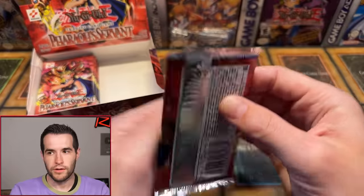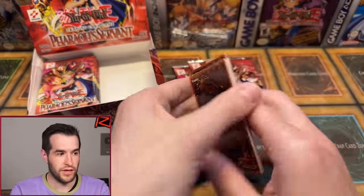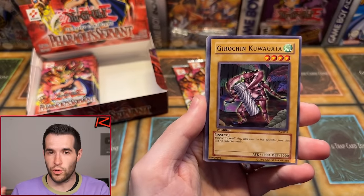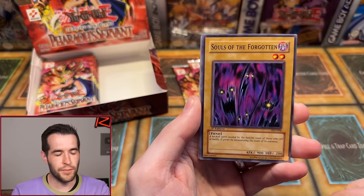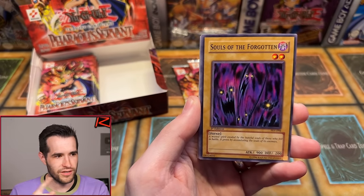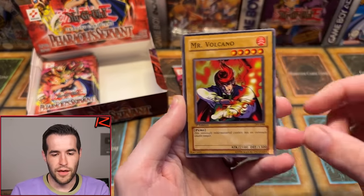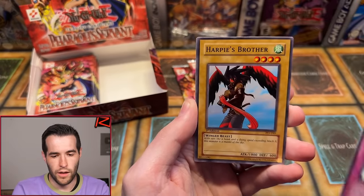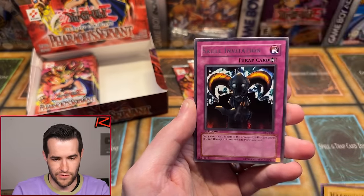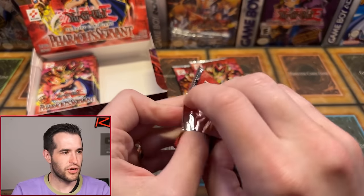Second half! Edgar C with four packs — good luck. We have not gotten the goods yet, no Ultra, no Secret. We should have at least two Ultras. First pack for Edgar: Souls of the Forgotten, Gust, Insect Barrier, Mr. Volcano — that fiery finger has finally been pulled — Science Soldier, Driving Snow, Harvey's Brother, and Skull Invitation with that creepy hand. First Edition Pharaoh's Servant — let's see what we can get.